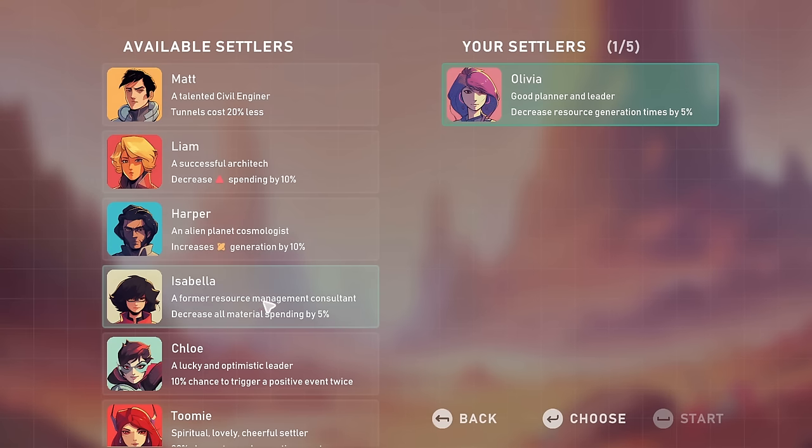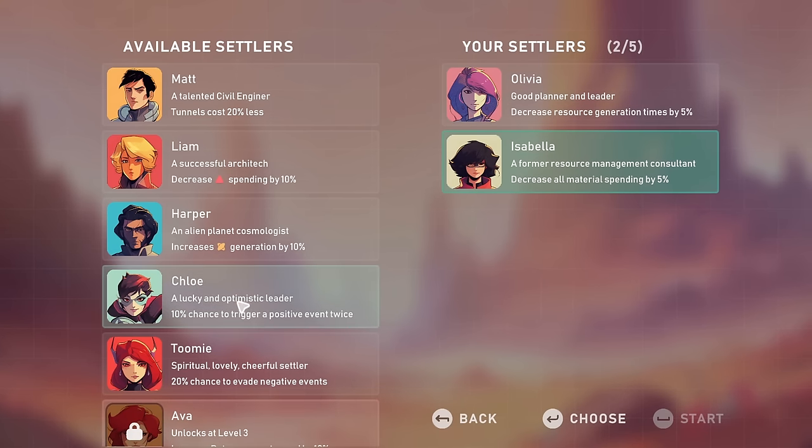Isabella is a former resource management consultant — decrease all material spending by 5%. That seems quite good; all material spending coming down is a handy thing. Chloe has come dressed as a superhero for this trip into space. A lucky and optimistic leader — 10% chance to trigger a positive event twice. I'm not sure how often those pop up.